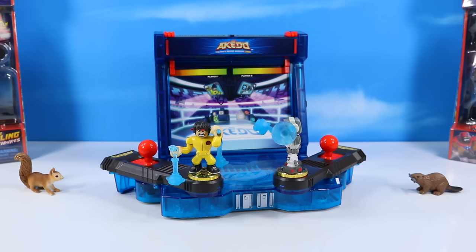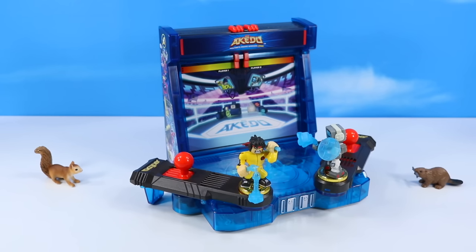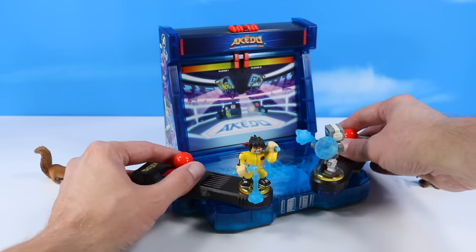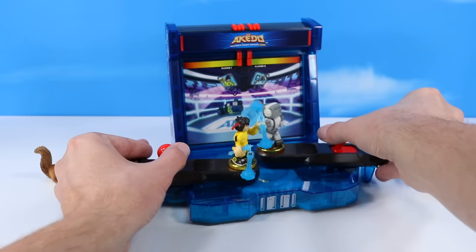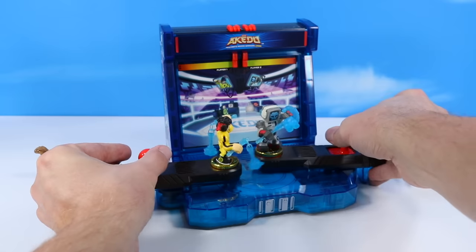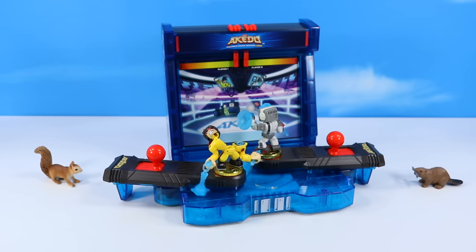Let's just do a basic battle using the basic game rules. Set our health bars to 10. Let's go for our first fight — ready, set, Arcado! These guys are tough right now, they are not letting up. We've got our first split strike.